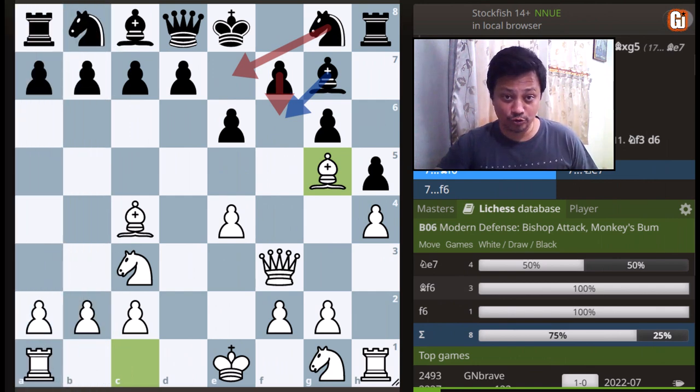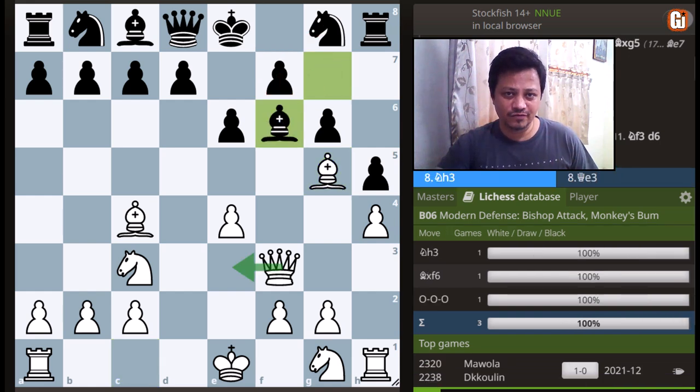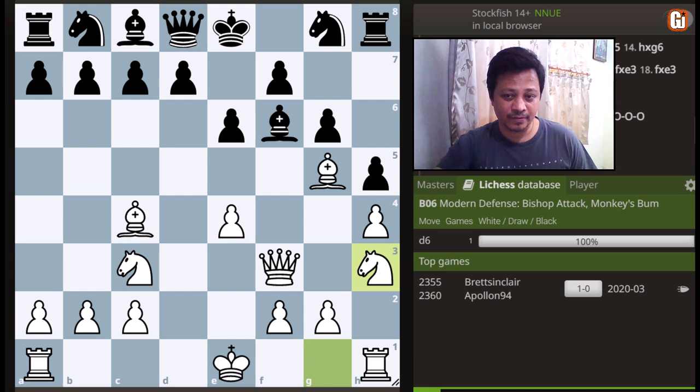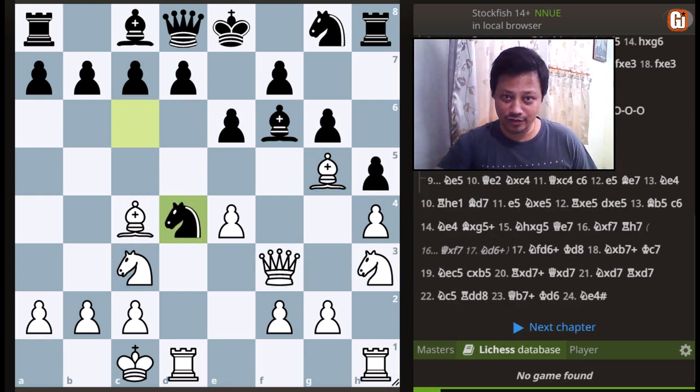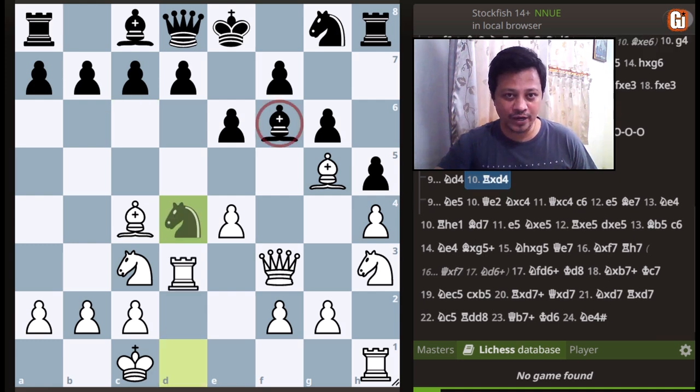Last but not least, what to do if your opponent continues with bishop to f6, which I personally think is the best response. Against this I recommend a straightforward approach: knight to h3, defending our piece. White's big idea — after any black move like knight to c6 — is to castle queenside and then go all-out on the kingside. If you look at this position, white has almost all pieces out and the rooks are connected, while black is really struggling with the king in the center. There are already a few ways black can go wrong here. The number one is knight to d4 — do you see why? Simply rook captures d4, and that bishop is a complete pin. So white is a piece up and winning.